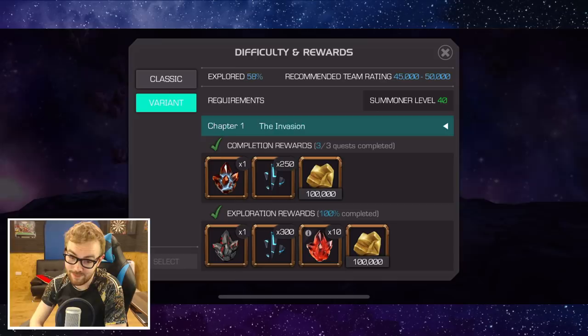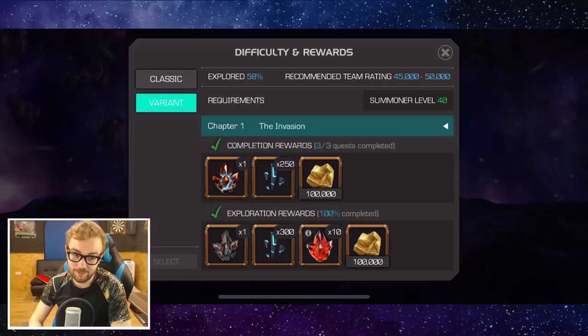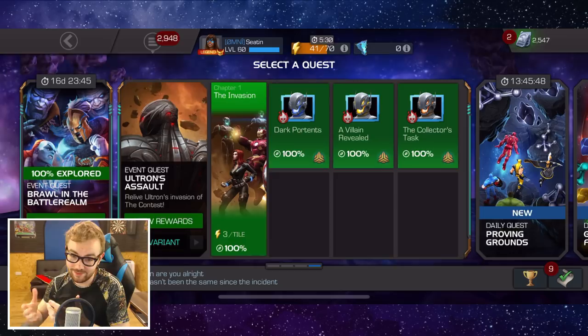Hopefully this initial completion guide helped you out today and has inspired a little bit more confidence for the completion. I think Chapter 1 is not too bad to get the first completion on. As soon as I can get a Gambit to a decent power level on the free-to-play account, I believe I'm going to be going for it myself as well — we're not too far off on the free-to-play account.